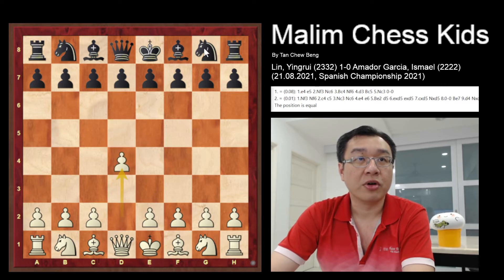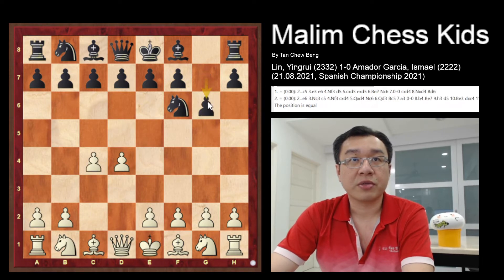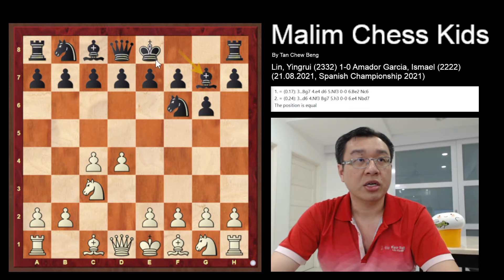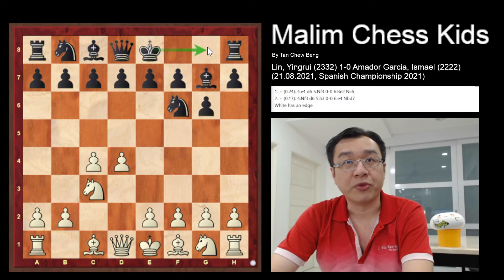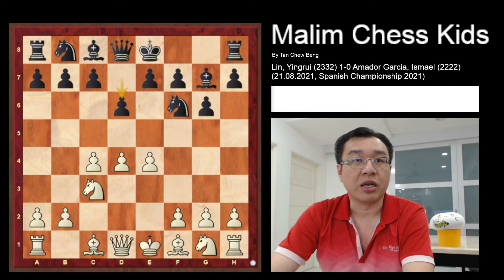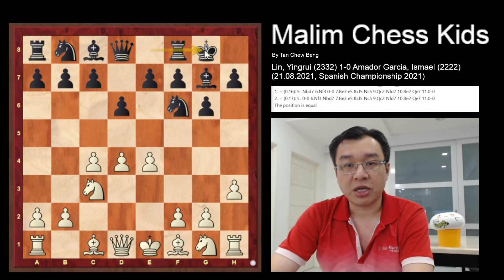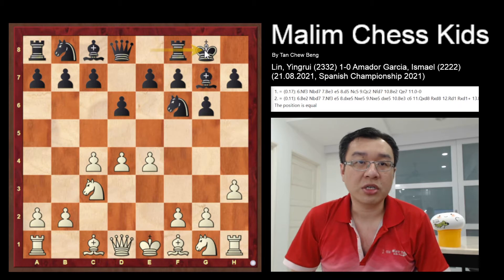The game starts with the pawn to d4, f6, c4, g6, and the knight developed to c3, then bishop to g7. Black had the chance to go for short castling in just three moves. White continued to play e4, then d6 was played, and white continued with h3. After this move, black went for short castling. This is the first five moves and the position is equal.